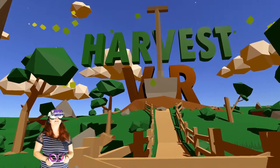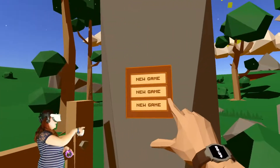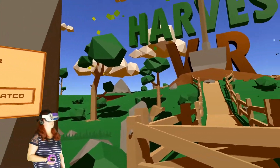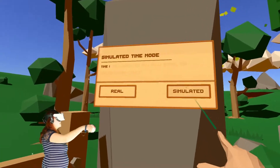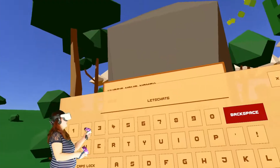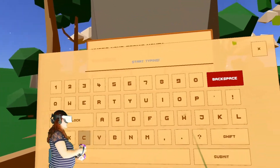Okay, so here we are in Harvest VR. You start out in this farmland scene and the only option you have off the bat is new game. Real or simulated time? I'm going to do simulated time for now — that way we can move along a little faster. Put my name in there. What's your farm's name? Let's call it Chat Farm.